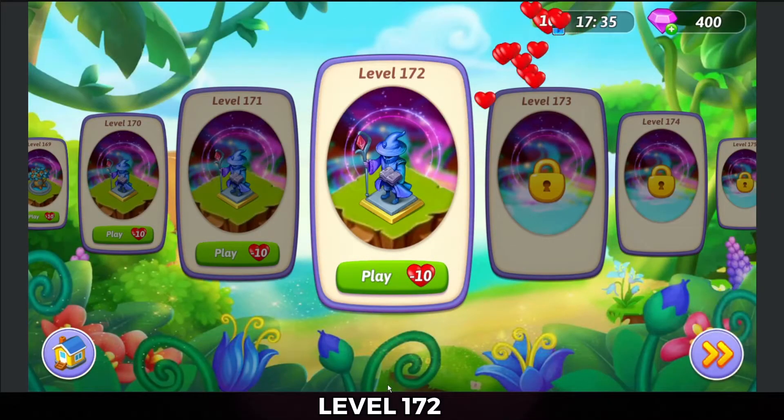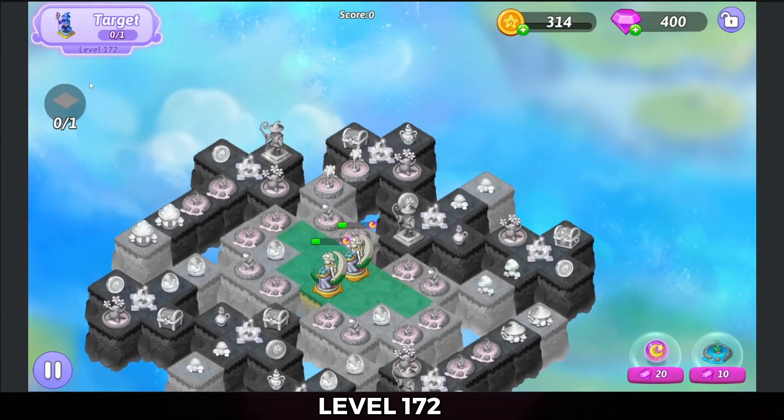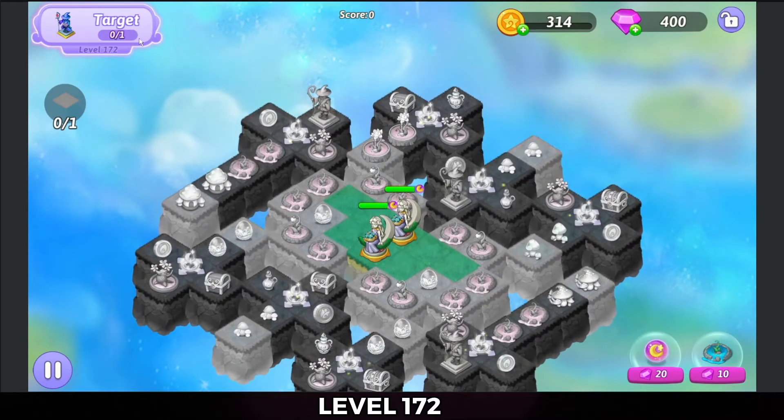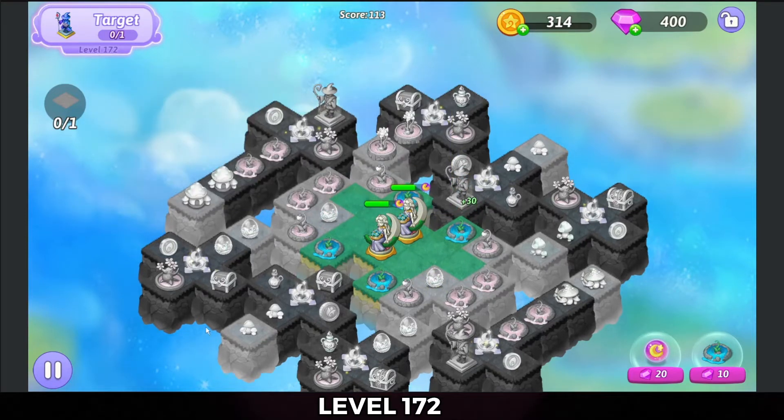Hello, Zakira here. I'm playing level 172 of Merge Witches. Alright, there's water on this. I gotta be quick. I need to merge Merlin statues to complete this by the look of it and heal all the tiles to get the trophy.